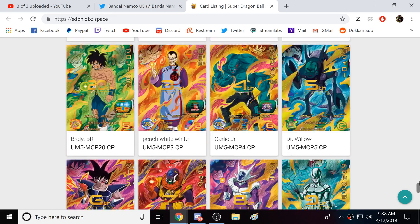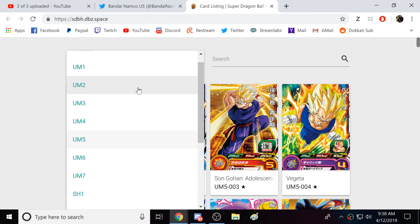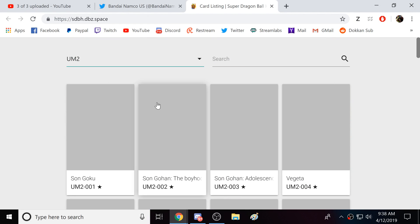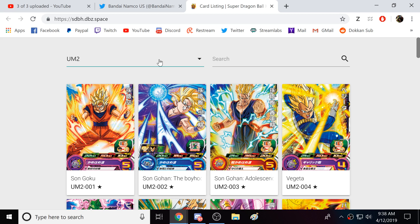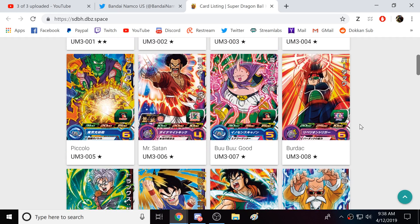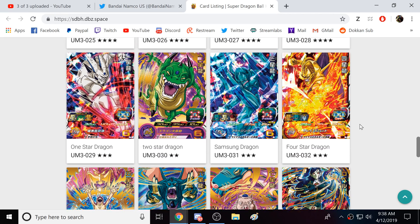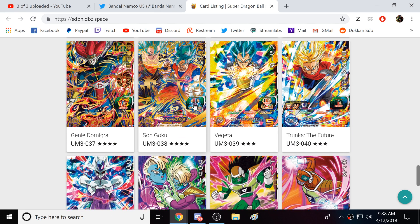I would assume they're probably going to release three new sets, because right now the game is up to Universe Mission Set 2. So it stands to reason they could release sets 3, 4, and 5 together, which could be good — we're talking a lot of new cards and characters added right away, including characters not in the game yet, like the Shadow Dragons.